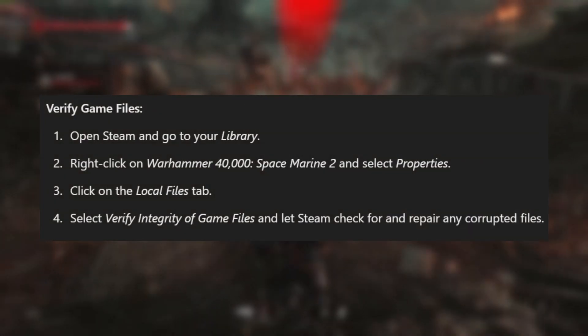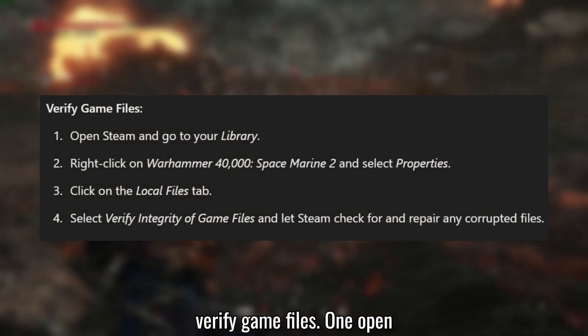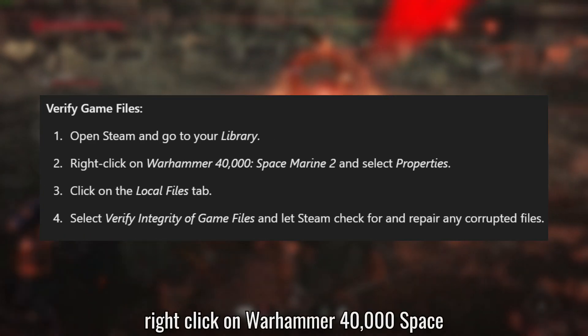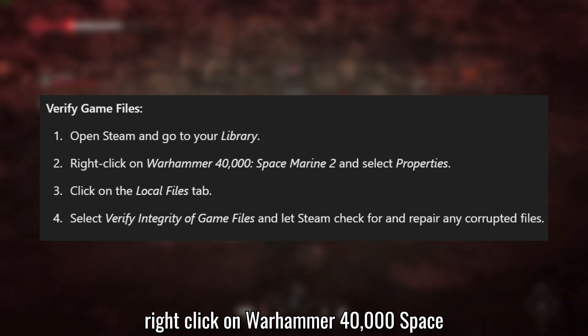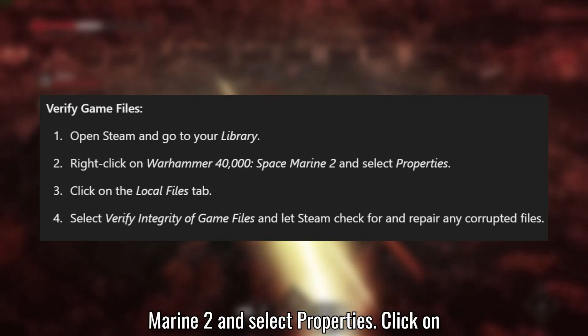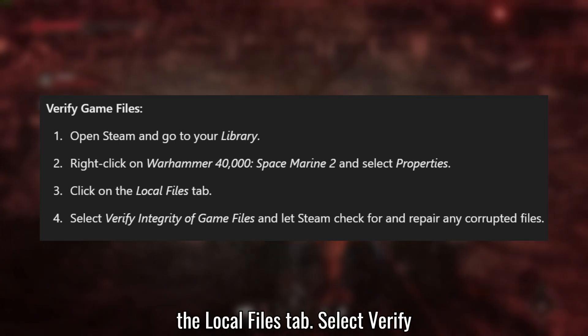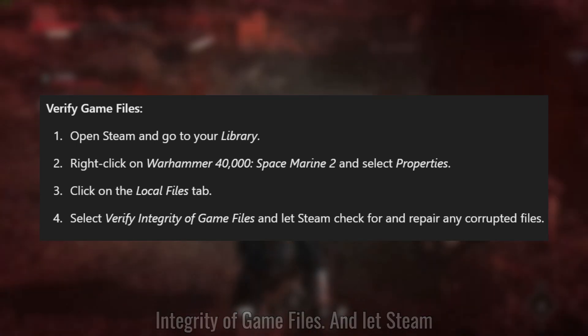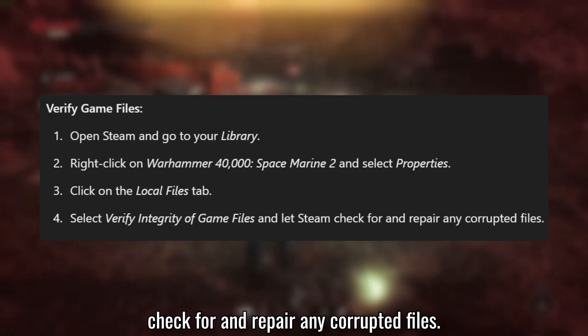Solution 1: Verify game files. Open Steam and go to your library. Right-click on Warhammer 40,000: Space Marine 2 and select Properties. Click on the Local Files tab. Select Verify Integrity of Game Files and let Steam check for and repair any corrupted files.